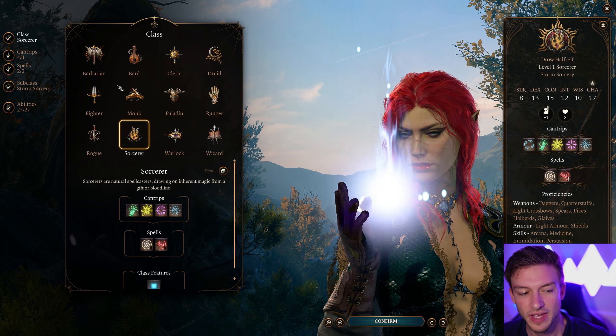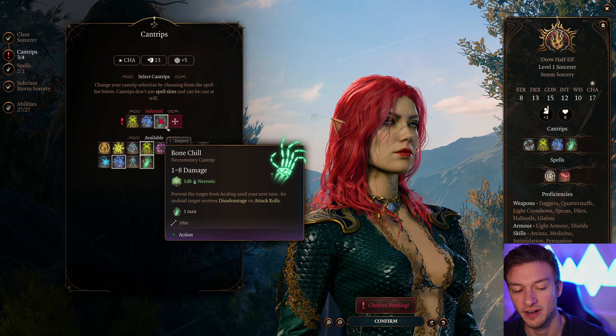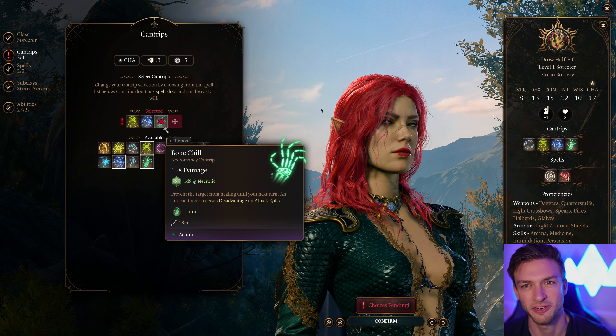We're going to be starting with the Sorcerer. For our cantrips, this is the only time I would ever really take Poison Spray — it gives us the ability to do poison damage. Shocking Grasp is going to stop the target from using Reactions. Bone Chill will stop the target from healing. Necrotic is not quite poison, but close enough for the theming. And we're going to use Minor Illusion to mess with Batman and group enemies together for when we want to drop something like a Chromatic Orb on them.